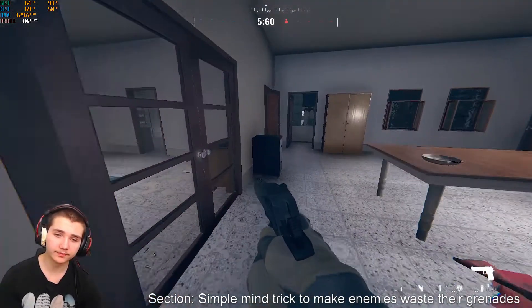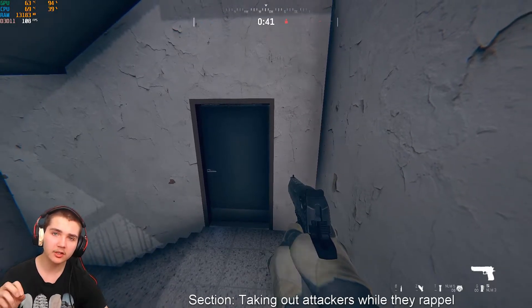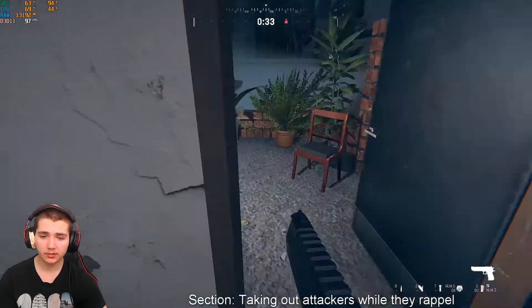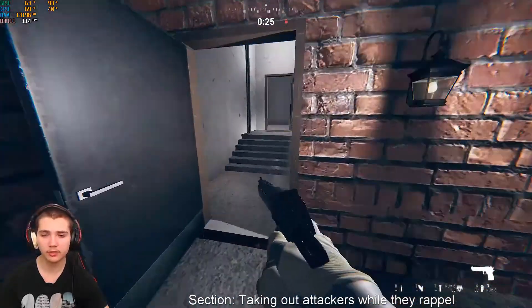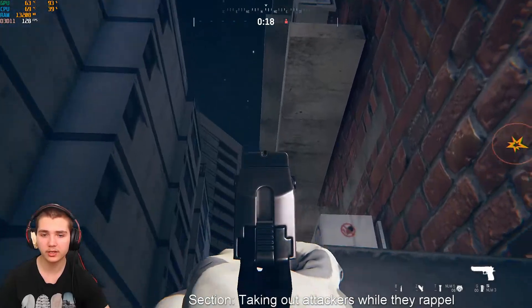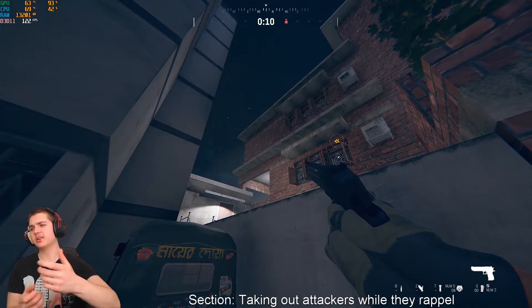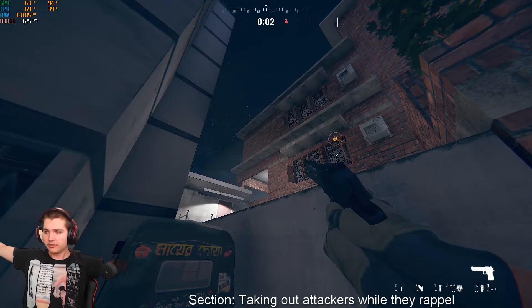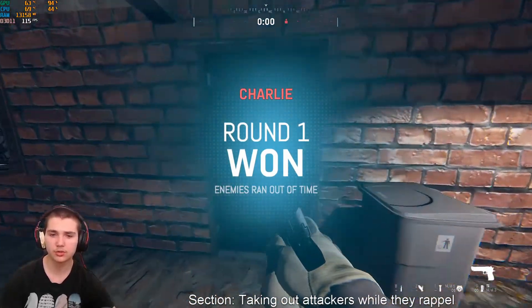Since rappelling is so important on this map for attackers, one very strong defensive counter is once your 40 seconds are up and you can go outside, this balcony is strong, but these windows here are key. If there's a guy rappelling — or two of them — you can open this door, run out, and spray them down. Be careful about your position, but if you get enough of an angle behind them they cannot shoot you, because attackers can only shoot within 180 degrees in front while rappelling. Get behind that arc and it's an easy, basically guaranteed kill — then run back inside and reposition.